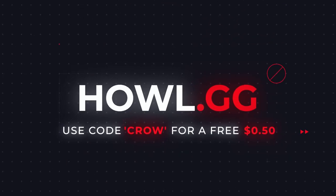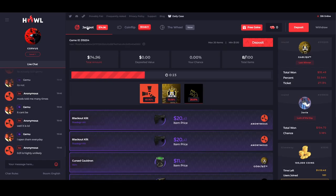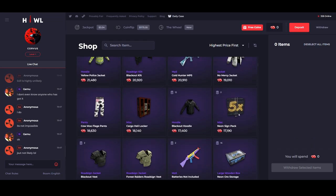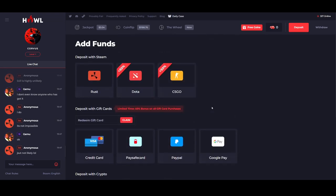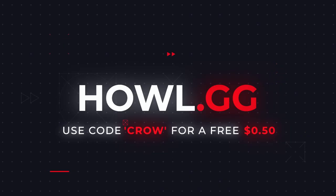Thank you to Howell for sponsoring this video. Be sure to claim your free 50 cents when using code Crow, and your free daily case to win up to $2,000 every day. They have many great games such as Jackpot, CoinFlip, and The Wheel. Their shop has every skin available to withdraw. For a limited time, you can get a 40% bonus when depositing with crypto or gift cards. Click my link in the description — 18s and above only.